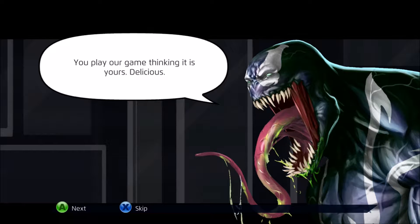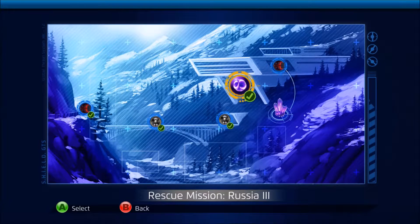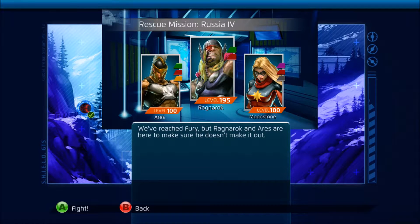I haven't had the chance to play with the two other options. Russia mission 4 — we've got to face up against Ragnarok, Moonstone, and Ares. We have to protect Fury at all costs. Let's do this.